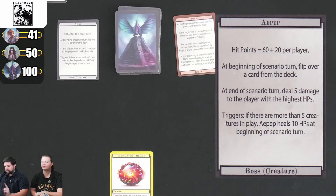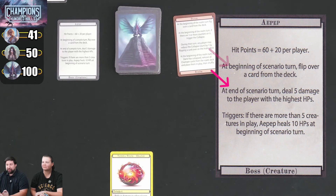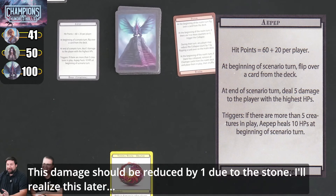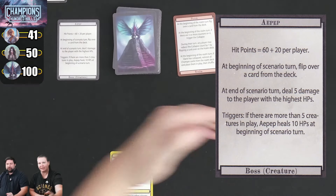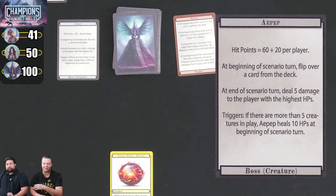At the end of the scenario turn, deal 5 damage to the player with the highest hit points — that's going to be me, so I take 5 damage. The trigger to watch: if there are more than 5 creatures in play, he heals. He's trying to get creatures out to heal himself. Our health values are higher than what's on the cards because we're playing a two-player game and each start with 15 more health.